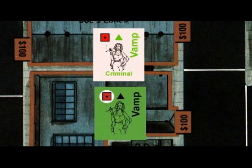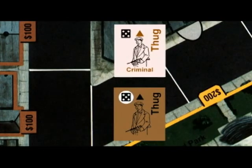The vamp uses the red die. While she is legal, she can seduce any racketeers and/or thugs. When criminal, she can extort for cash in unowned buildings. The thug uses the black die. When legal, he can help defend joints. While criminal, he can shoot other gangs and/or extort for cash in unowned buildings.